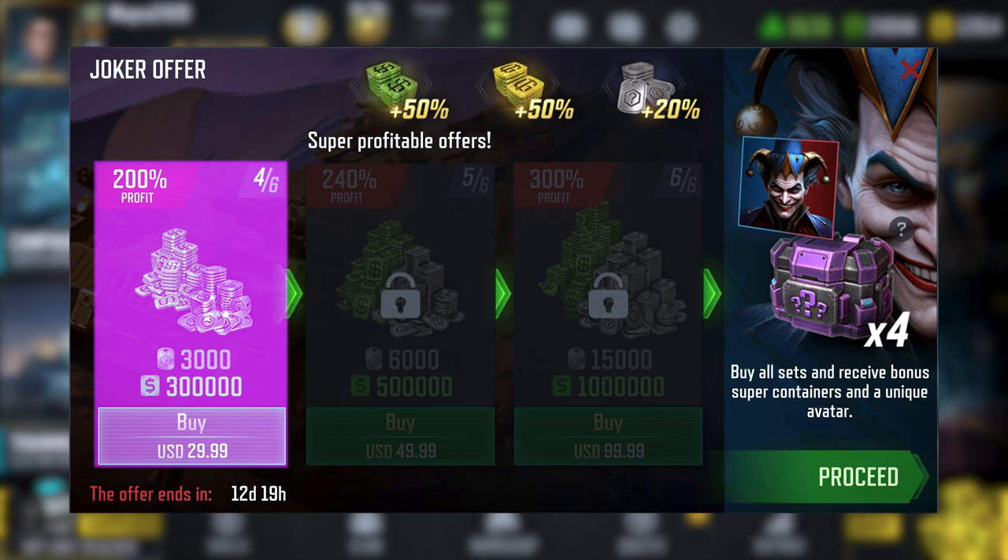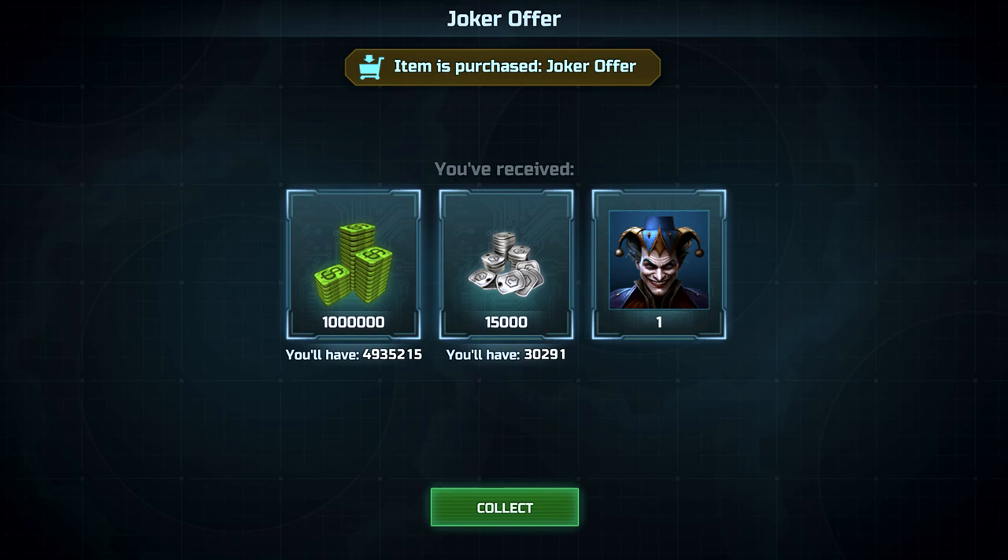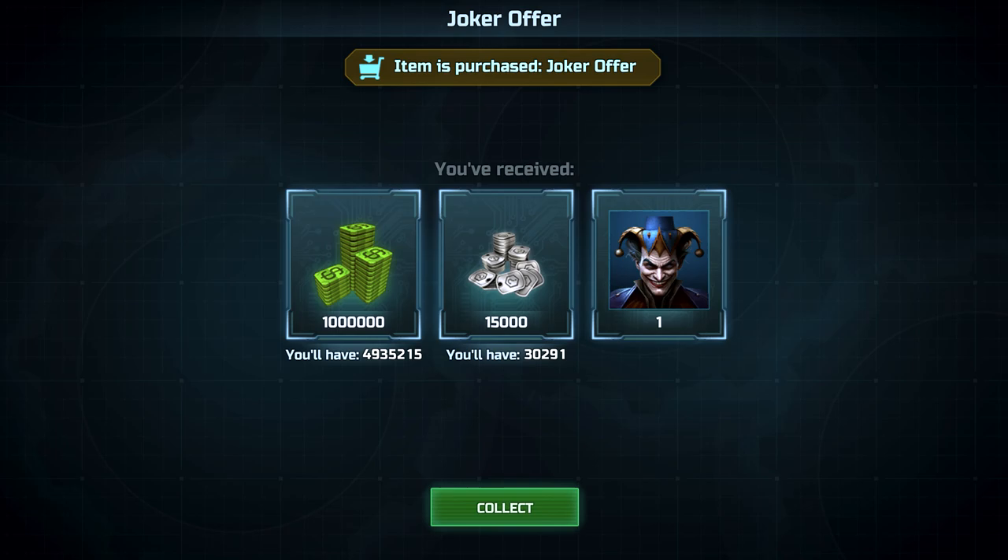Joker's prepared a unique range of offers with valuable items. Once you purchase the entire range, you'll get a unique Joker avatar forever. Make use of the offers to complete the combat task more efficiently. In zombie language, that translates to good luck in battle, commanders.